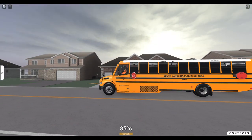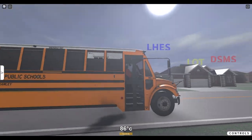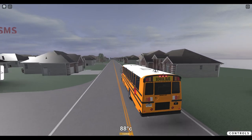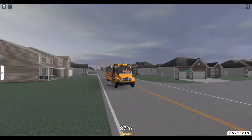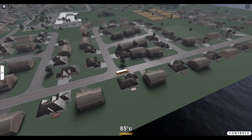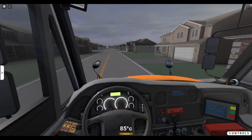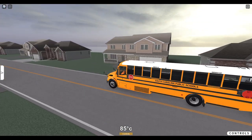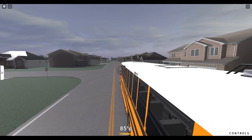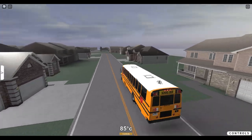Look at this bus. This is going to be a pretty quick video. I've still got to review the 2022 WCL Thomas C2, and the 2022 Bluebird Vision as well — they have similar features, though some have better features. One of them has working gauges and seatbelt features.